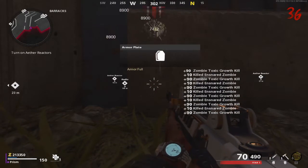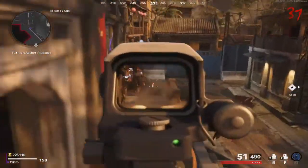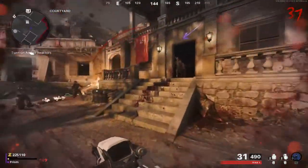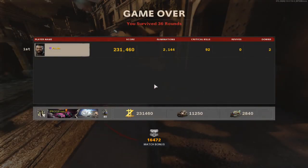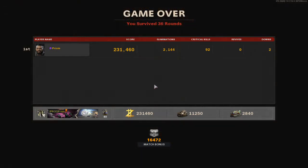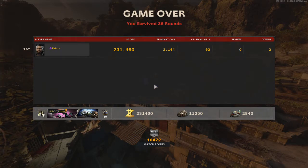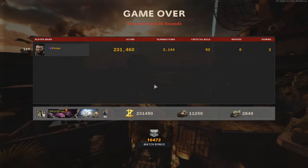Essentially the quick rundown is that you're going to want your Aether Shroud and you're going to want Thorns — I don't remember if it's called Toxic Thorns or whatever. You're going to be going up to a certain door in Firebase Z, looking out of the zombie spawn window, and then you're going to use your Aether Shroud Tier 3 and above to teleport through that door and sit in a certain spot.